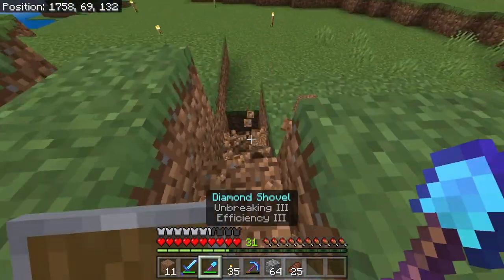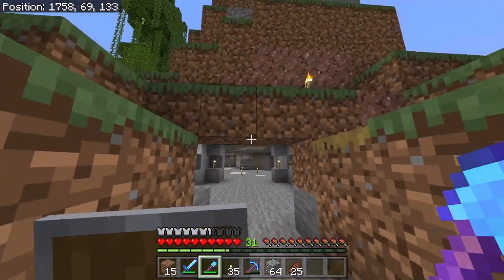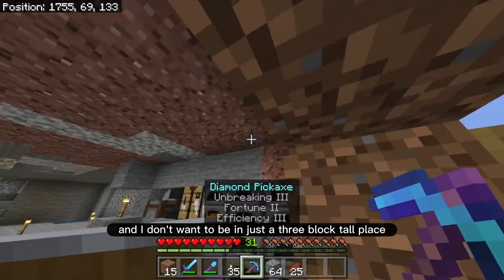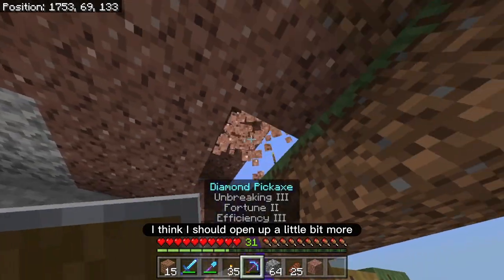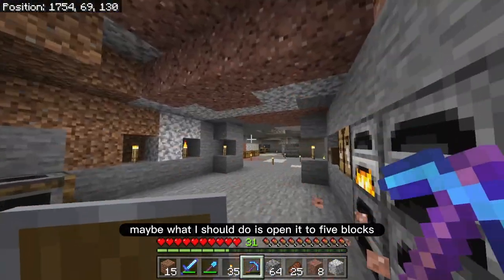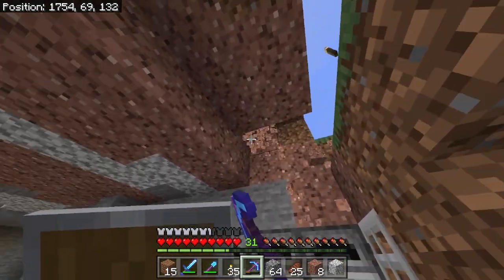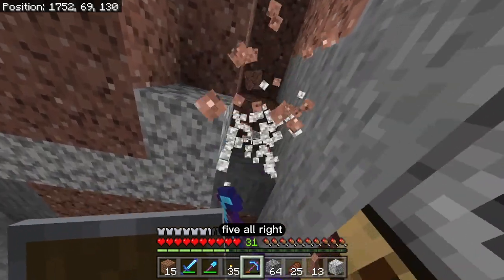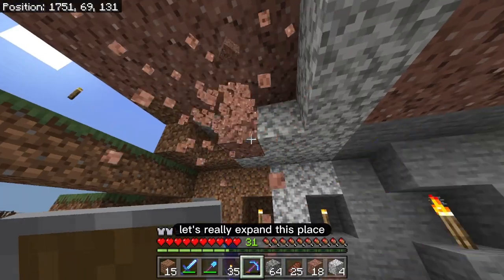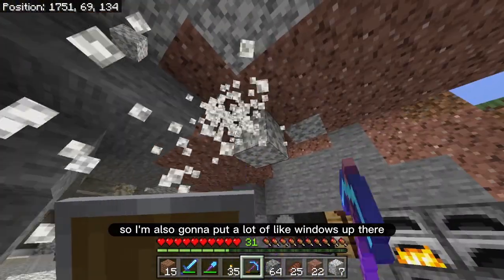So this is going to be open like that. This is where the entrance is going to be. I don't want to be in just a three-block tall place — I think I should open up a little bit more. Maybe what I should do is open it to five blocks: one, two, three, four, five. So all I got to do is just dig two more above over here. Let's really expand this place — it's going to have high ceilings, so I'm also going to put a lot of windows up there.